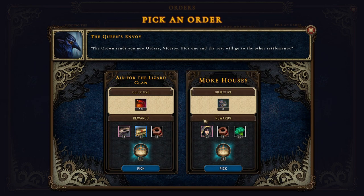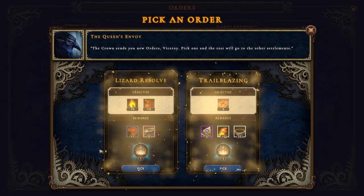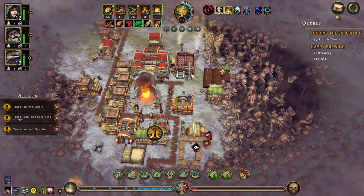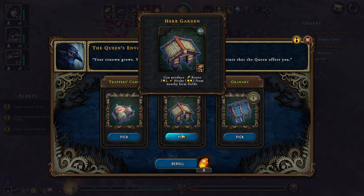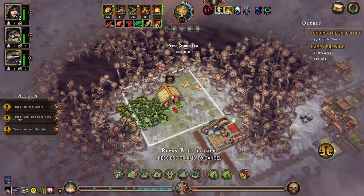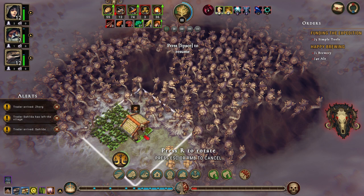Eight houses — let's pick that, we can deliver that. Lizard resolve or glades. The herb garden, the granary, or the trappers camp — I think we're going to go with the herb garden. And we'll set up a garden down here. Where can we get everything? I don't think we can get anything everywhere — yeah, we can there.